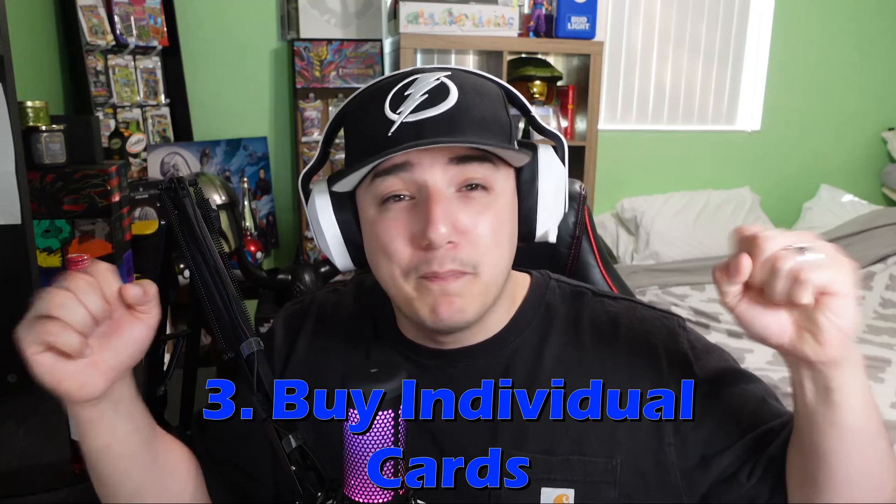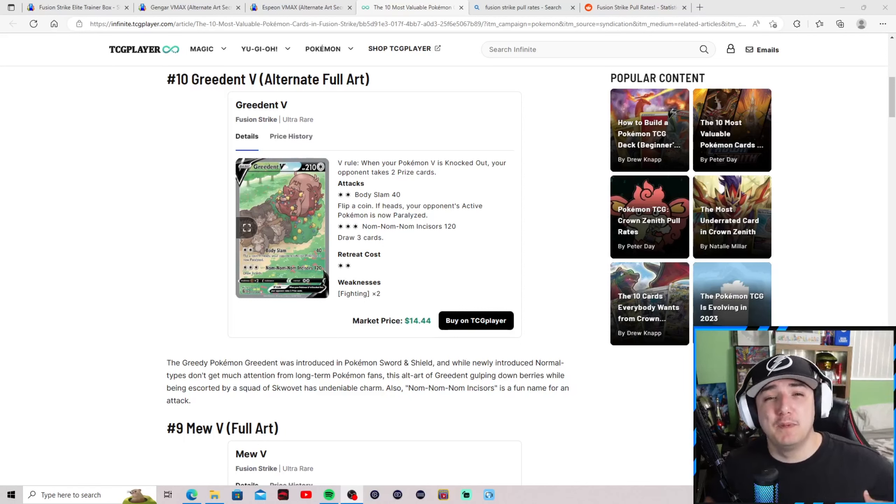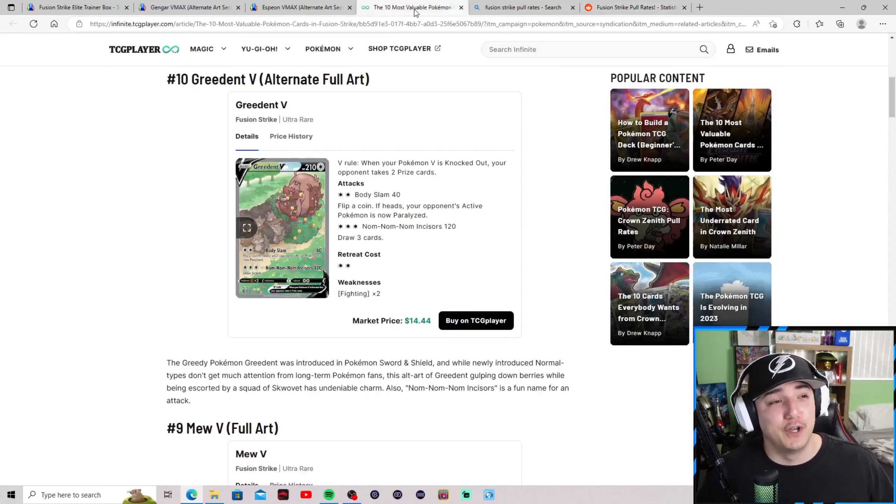That's why we're diving into objective number three: just buy the cards you want. Here we have the top 10 most expensive cards from Fusion Strike. Holding it down at number 10 is the Greedent V alternate art — my spirit animal, the chonky squirrel — at a price point of $14.44. To pull an alternate art V, you're looking at every 78 to 148 booster packs, putting you at two packs to almost a full case worth.